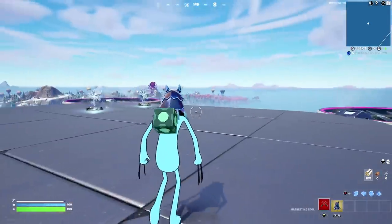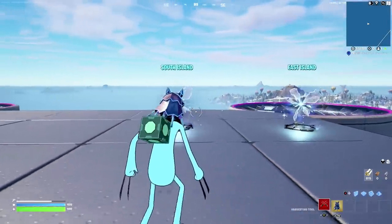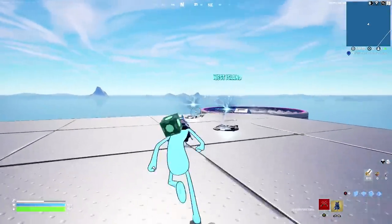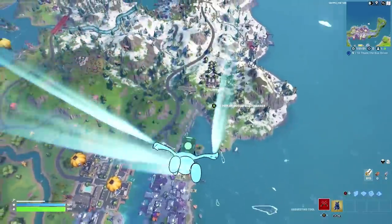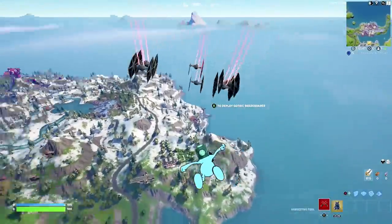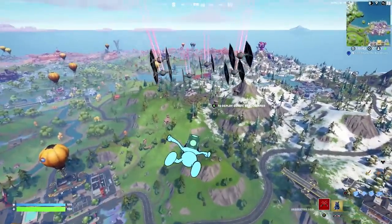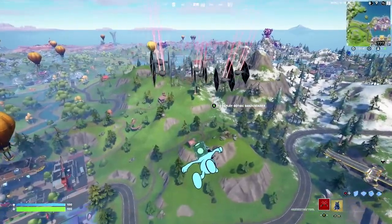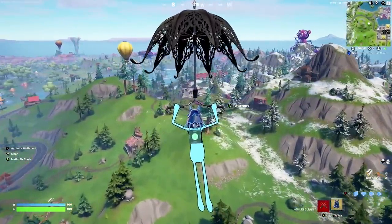Now we're heading over to the other boss at the Grim Gables location, which we're going to have to go through the north portal to reach. Luckily, these do spawn in battle labs, which is really nice to note. I don't think the Herald spawns in battle labs yet - if someone wants to let me know in the comments below. We're going to jump straight in and take out this boss and show you how to spawn and defeat it, because it's a little bit complicated - I didn't expect it to be this advanced.